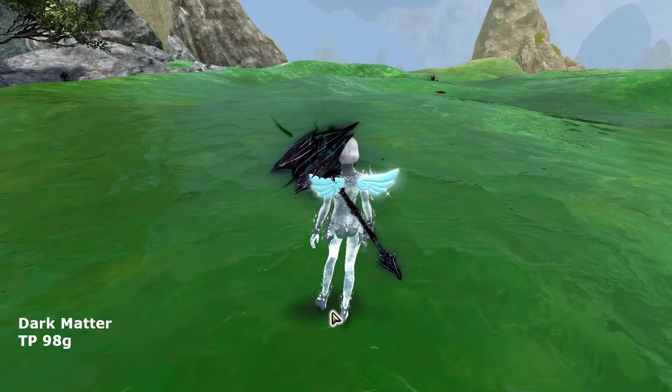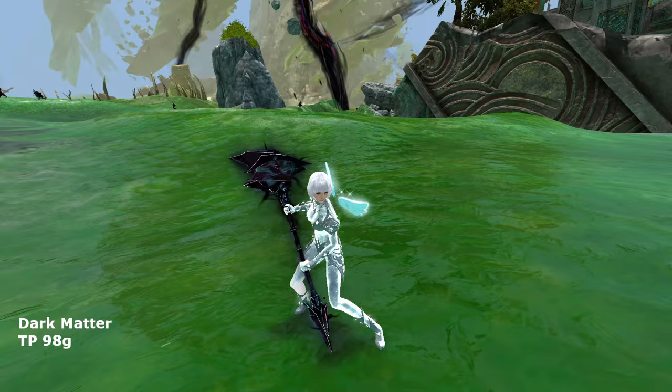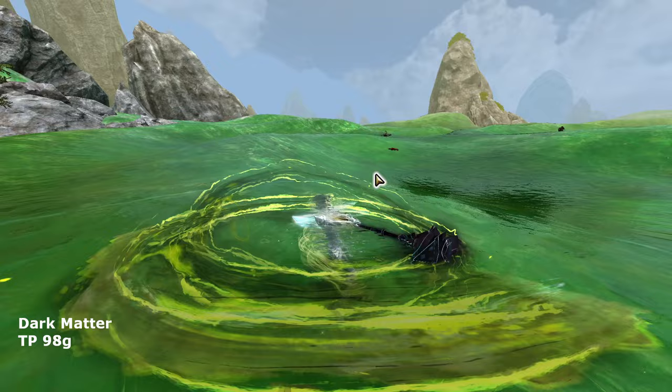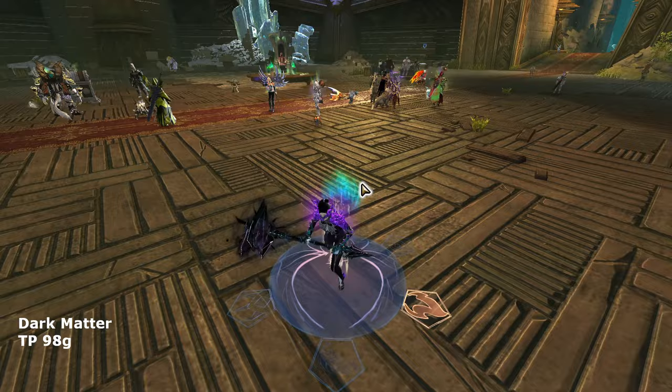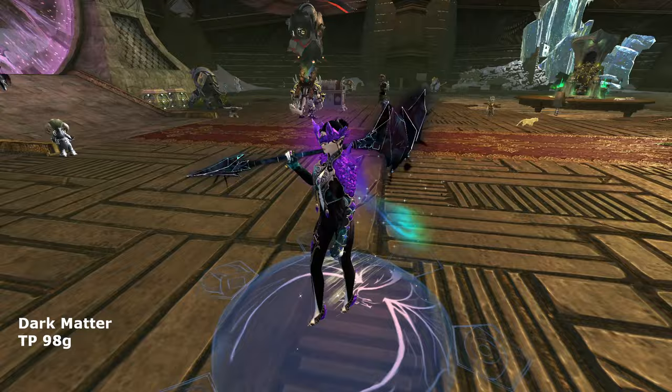Next, we have the Dark Matter Hammer. With a pure black appearance and minor white and dark green effects, this hammer can fit dark themes or contrast well with white styles. Because it does not have a trail, it goes well with classes that already have a lot of effects in their weapon skills, like the Untamed. I use it on my Revenant because I like the dark theme on that class's skills. Black and white are great neutral colors for fashion because they allow more vibrant colors to pop — like purple, blue, red, etc. I think the Dark Matter Hammer still looks classy, even though it is an older set.